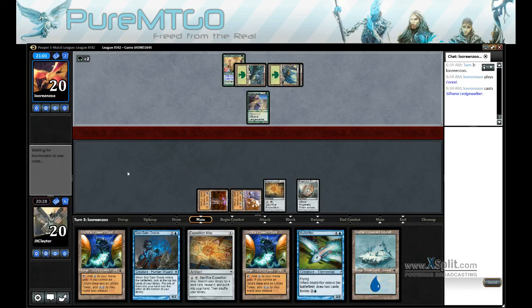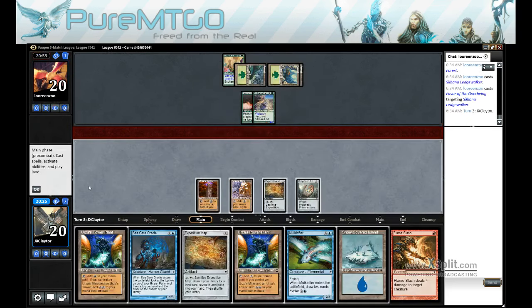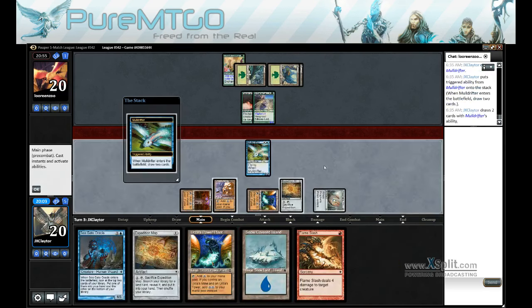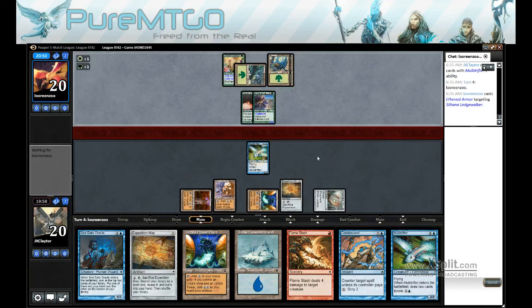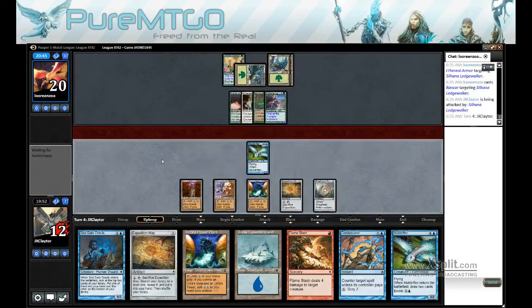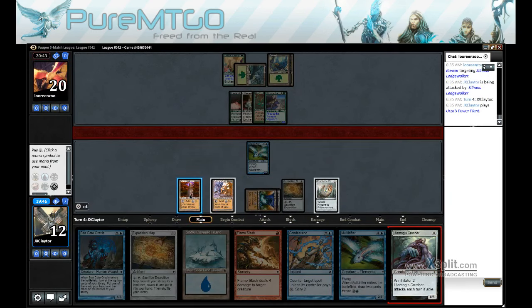Hey, Ledge Walker in favor of Overbeing with Vigilance. Alright, let's Power Plant. Casting our Mulderifter. Things are getting out of control. We'll take the 8, I guess.